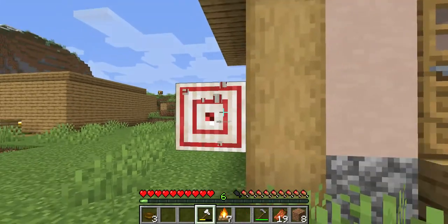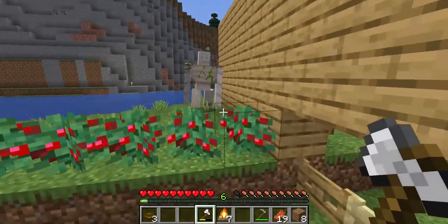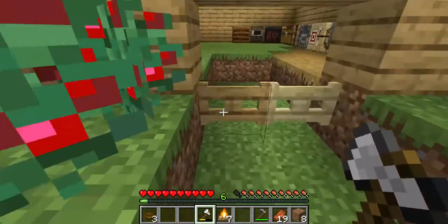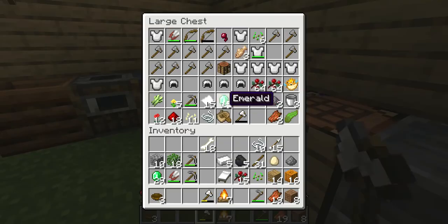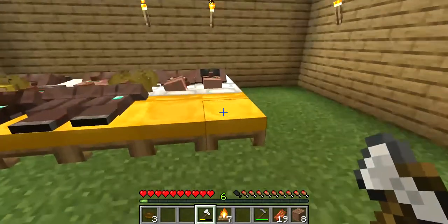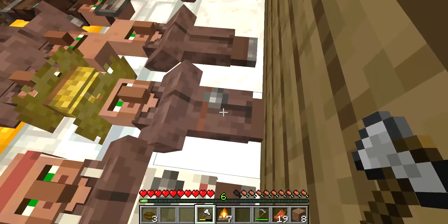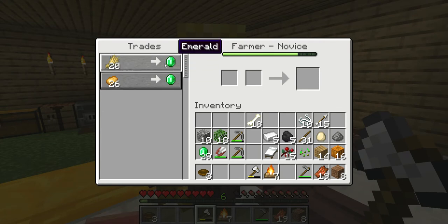Then I've got this weird thing over here. I have a bunch more campfires. I think I have a bunch of wheat, but I need more wheat so I can finally level this guy up. As you can see, he only has one trade unlocked and I can't buy anything from him, so he's just kind of stuck there until I can find out a better way.